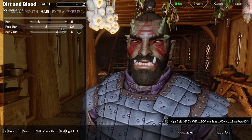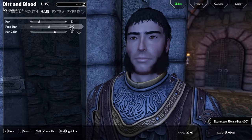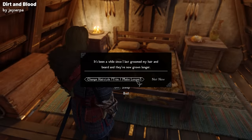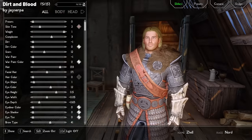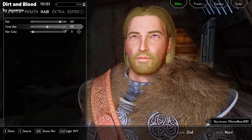The second feature I like about Dirt and Blood is that your beard can now grow with time. This isn't implemented as seamlessly as the dirt accumulating on your character, but every few days you'll receive a facial hair token. This token can then be used to trim, grow, or style your facial hair — or just the hair on your head — into something new.